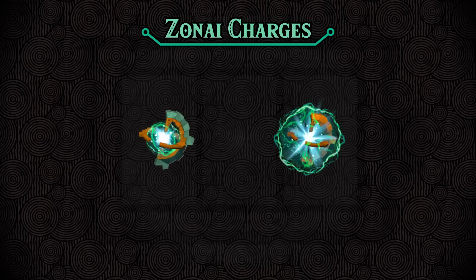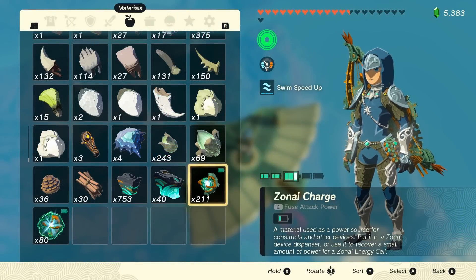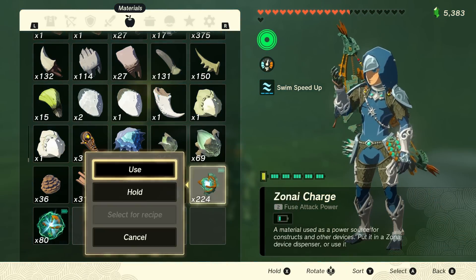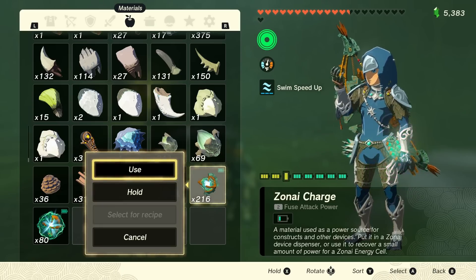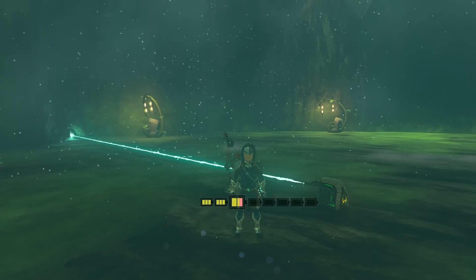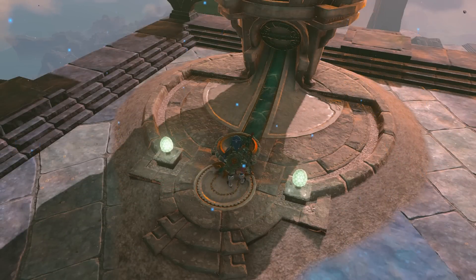Batteries are not the only type of energy storage device in this game — we have one more kind: the Zonite charges. First is the small charge. When Link eats a small Zonite charge, it will deposit exactly 0.75 wells into his energy cell. What's more, if the cell is fully charged, you can overcharge it and gain single-use yellow wells by eating Zonite charges. You can do this up to 12 times for a grand total of 9 yellow wells. These wells work pretty much the same way as yellow stamina — they will not be depleted until Link runs out of green energy wells, at which point it'll start tapping into the yellow ones.